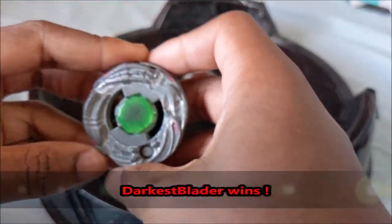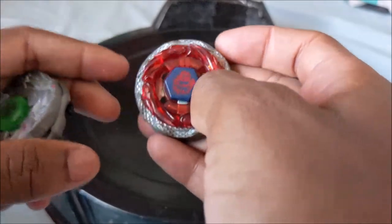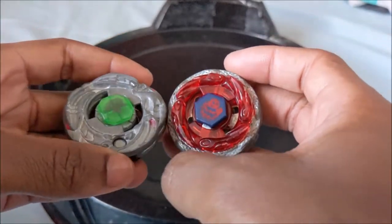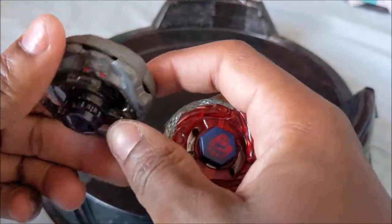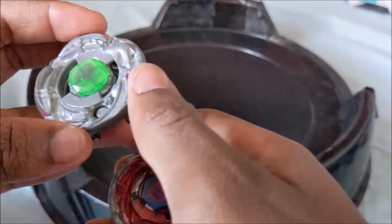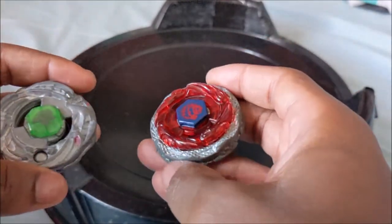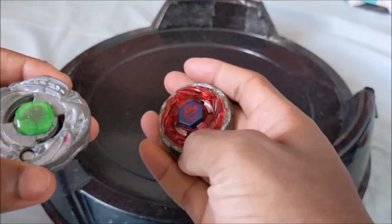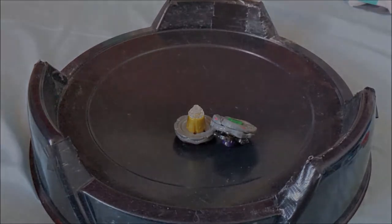Congratulations, you will move on to the next round. And Helio Z, great combo, but you got counterpicked very hard. That's basically unwinnable if you're using a bait like this against a tall spin stealer. Synchrome as well, so sadly he had the weight advantage. Thank you for entering — great combo. Darkest Blader will move on. Thank you guys for watching, and I'll see you next time.